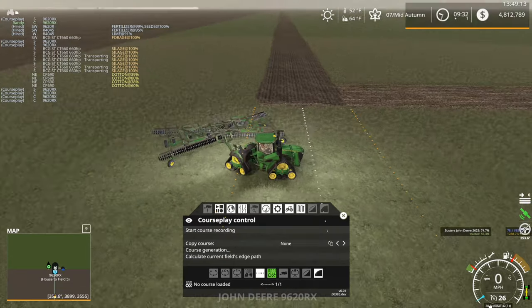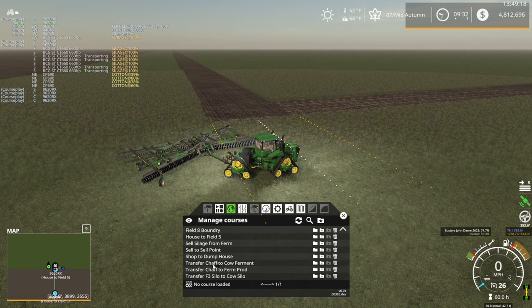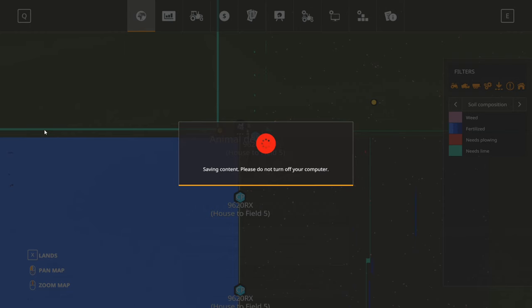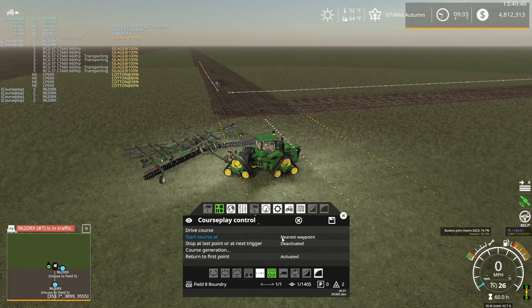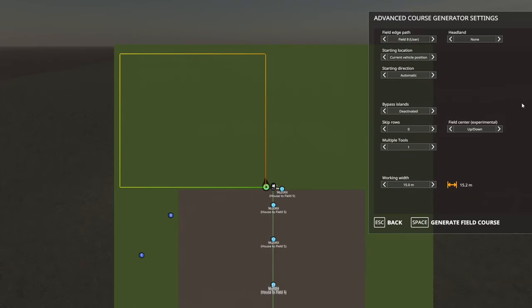One last thing here before we wrap it up. Let's go ahead and create a CoursePlay course for this field. I drove the field boundary already — as I mentioned earlier in the episode, I could not get CoursePlay to detect it quite right. It was so close but it just wouldn't get something on this side here. I tried a couple of times — screw it, go get the truck, drive around it, create a field boundary that way. This is how you always used to have to create field boundaries back in the earlier days of CoursePlay. You folks that are new to CoursePlay are definitely a little bit spoiled compared to the way I had to do it back in the day.